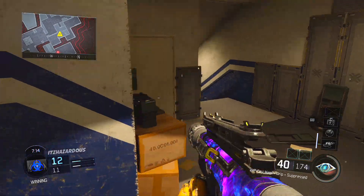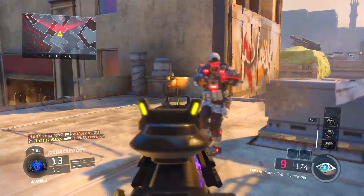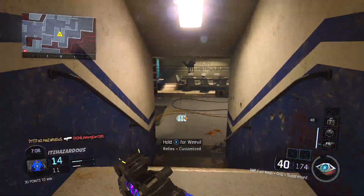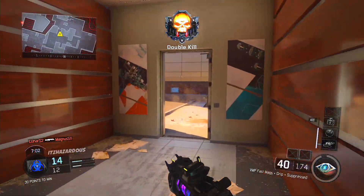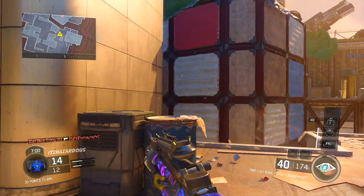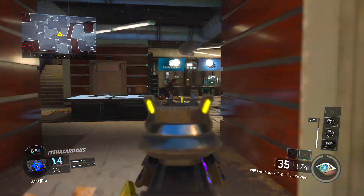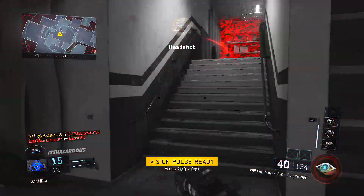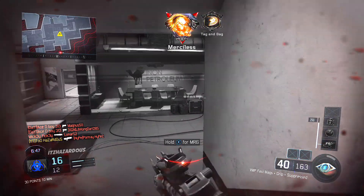Moving on to the runner-up for the best submachine gun in Black Ops 3, that is the VMP, which is another fully automatic SMG. The weapon has a very high rate of fire, which makes it a popular go-to weapon for rushing and fast-paced playstyles, which most people play with. The VMP can kill in four to five shots, which isn't the strongest, however its fast rate of fire makes up for it. It's one of the more popular SMGs in the game and has a decent clip size that compensates for the fast rate of fire.